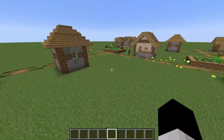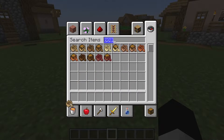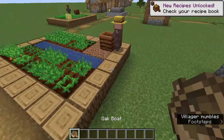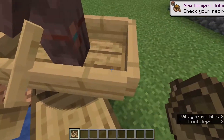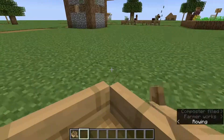The first one is a simple way to transport villagers. You can get a boat — any kind of boat works — and you go up to a villager, place it right next to him. If he doesn't get in immediately just sort of nudge it like that, and boom, there you go, you can take it wherever you need to go.